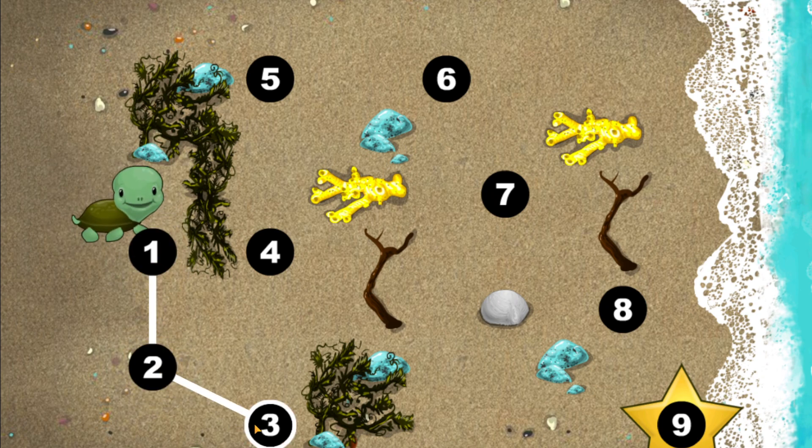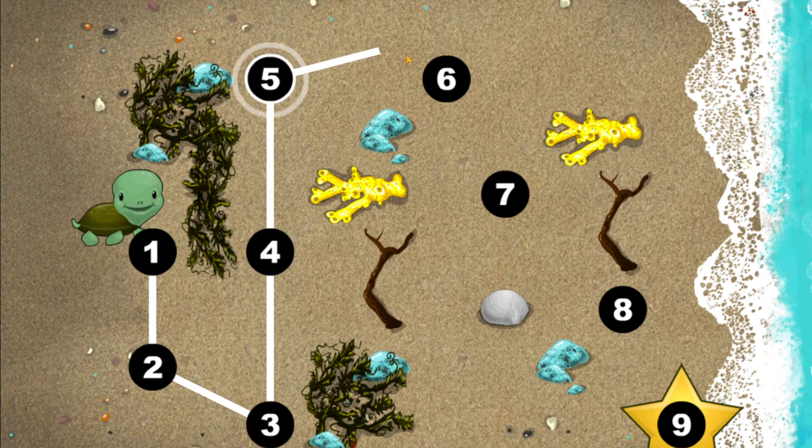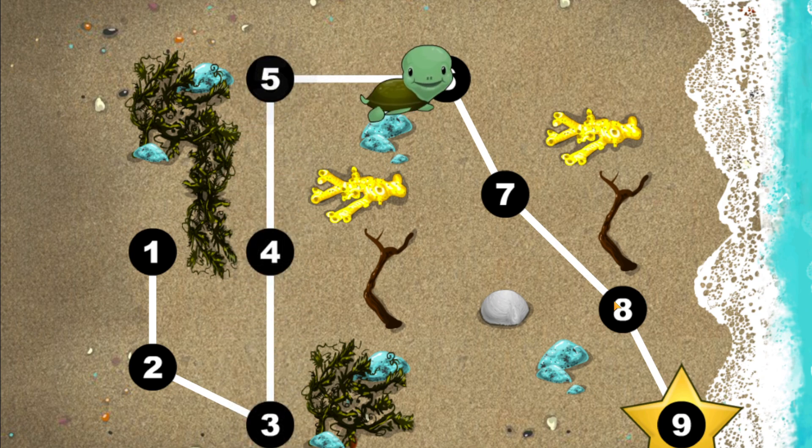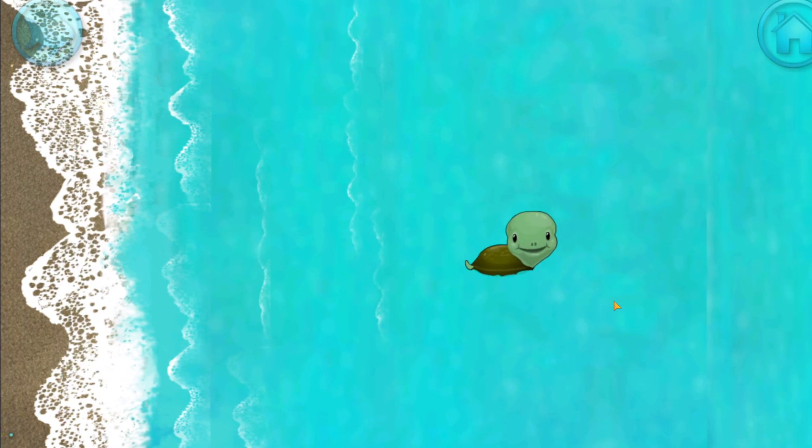This baby turtle needs to get to the sea! Connect the dots to show her the way! One, two, three, four, five, six, seven, eight, nine. Happy travel, green turtles!